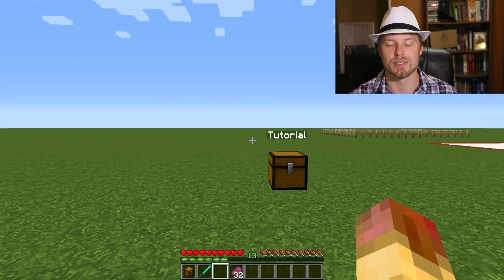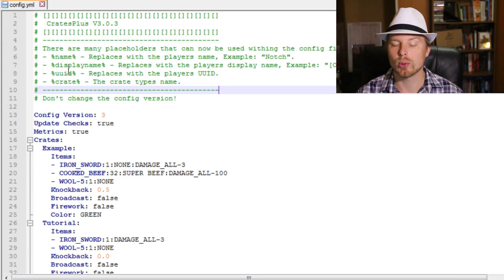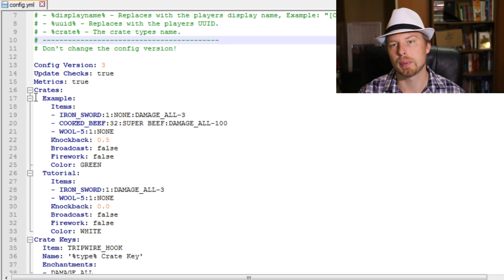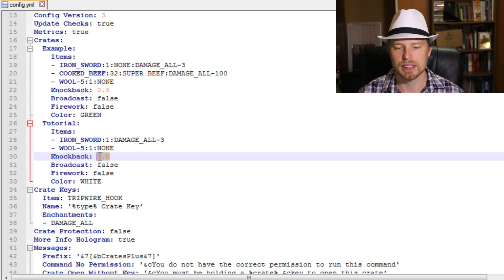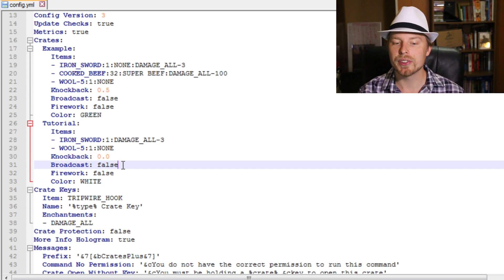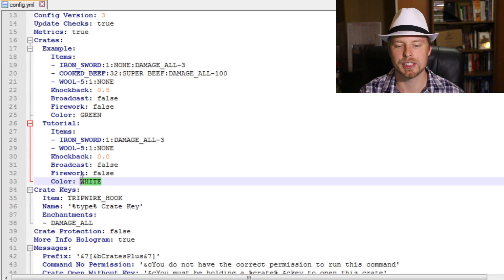Let's jump over to the config file. There are some placeholders you can use — examples are shown in the file — and here's your crates section which expands as you create new crates. Down here you can change the knockback; by default it's zero, but you can set it to one or two to send players flying across the map. You can also enable broadcasting and enable a firework to go off when players open a crate, which is pretty cool.